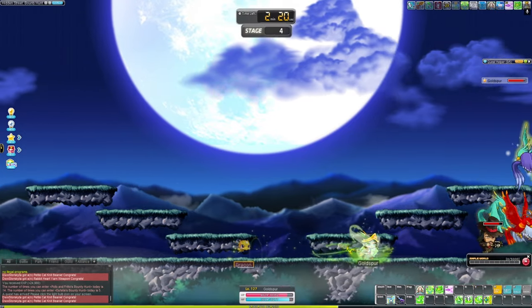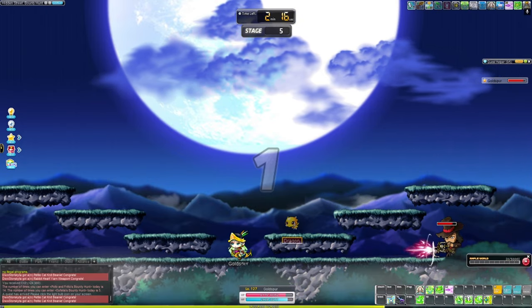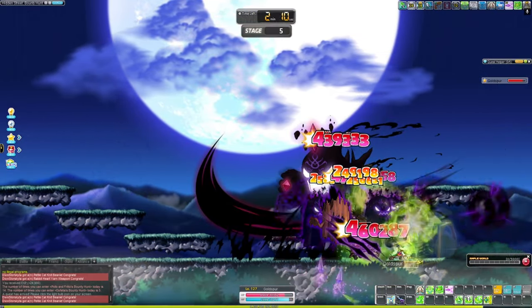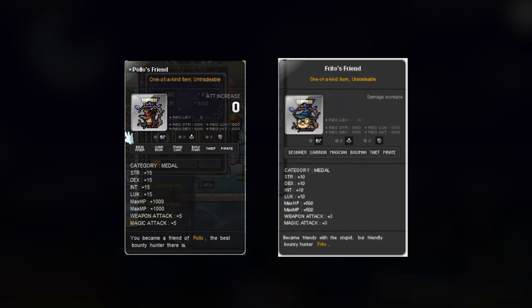This here is a bounty hunter portal. Bounty hunter portals usually spawn while you're grinding in maps and take you into mini-games which provide rewards when you complete them. In my opinion, the two best rewards you can get are the two medals provided by Pollo and Frito.